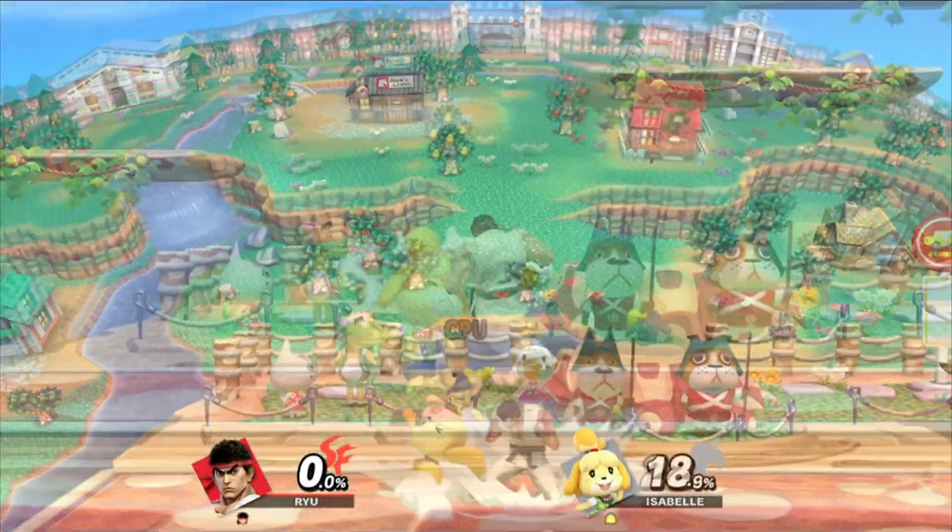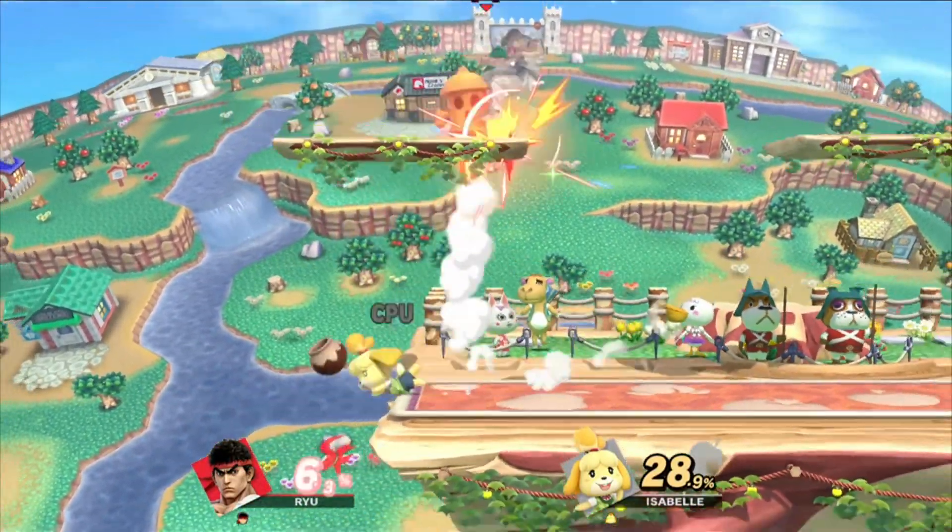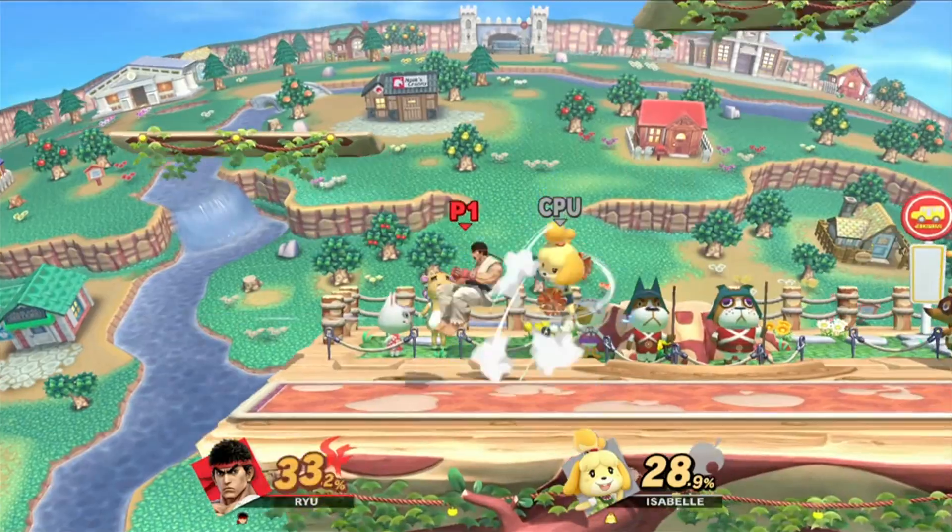You can get them from the World of Light, you can get them after playing some of the Adventure Mode, you can get them from playing Classic Mode, you can even get new characters by just playing some matches.